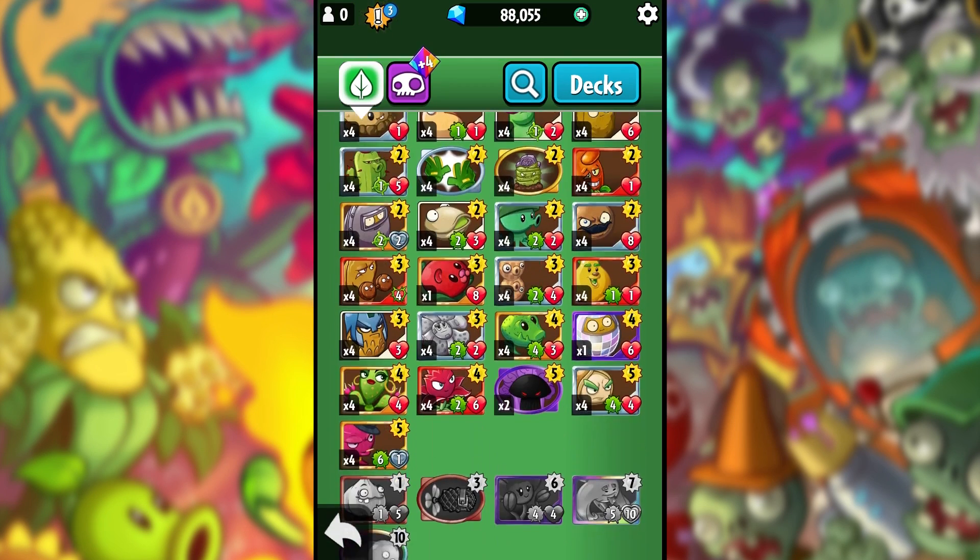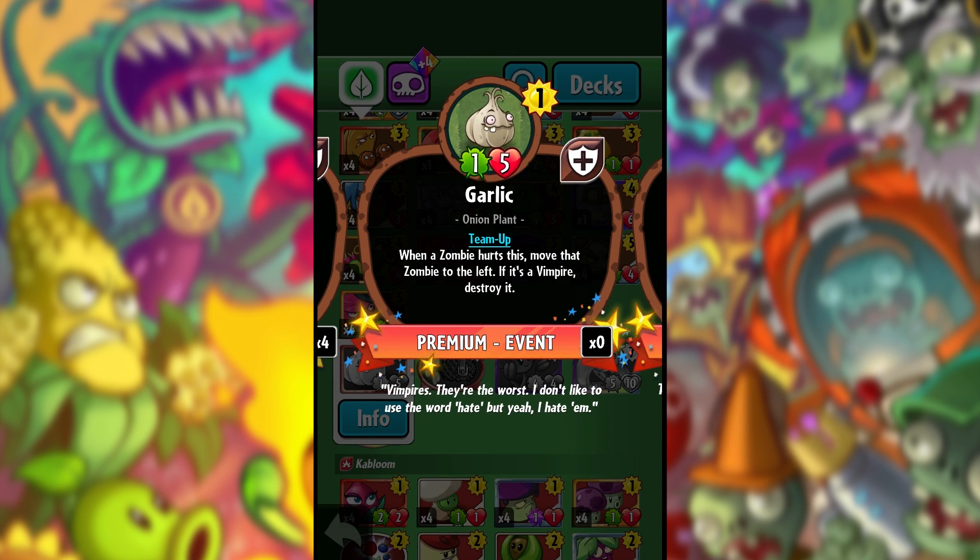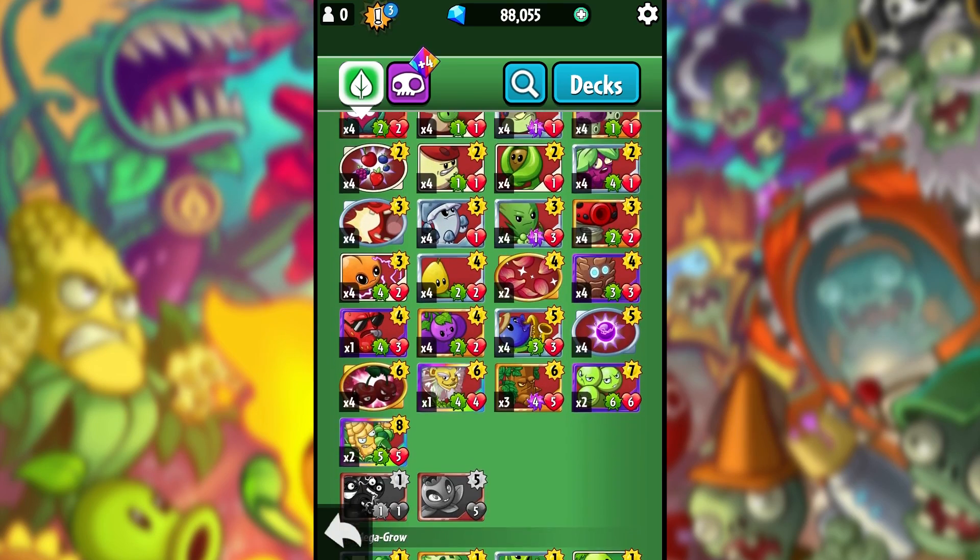The first change is to do with some of the cards. The first one they've changed is the Garlic — it now has one attack and five health. Originally it was one attack and four health, so they have changed that.